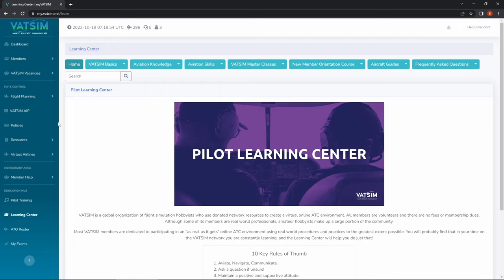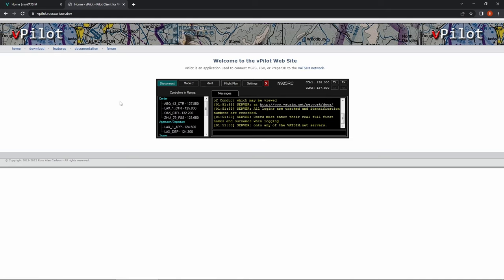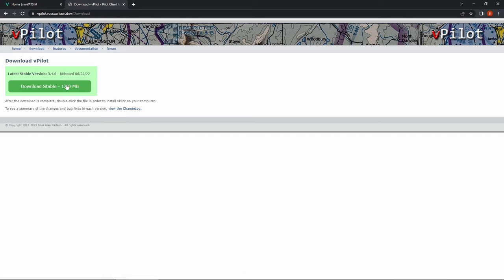Once that's done, head on over to Resources, then Pilot Clients, and we need to download our pilot client for the simulator we are using. There's approved software for FSX, Microsoft Flight Simulator, and X-Plane. I use vPilot for Microsoft Flight Simulator. If you are using X-Plane, you want to use X-Pilot. Click on vPilot and then click download. Once you've downloaded it, double-click on it to install it and then we will open it up.